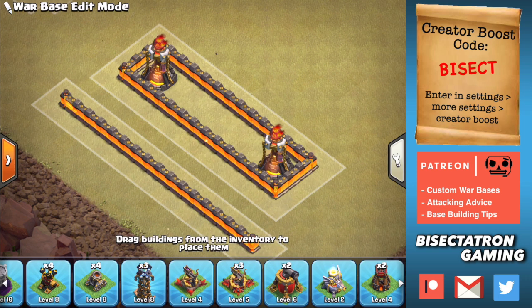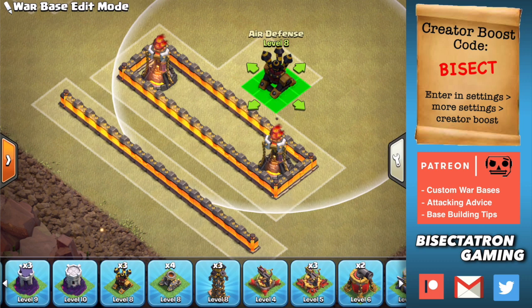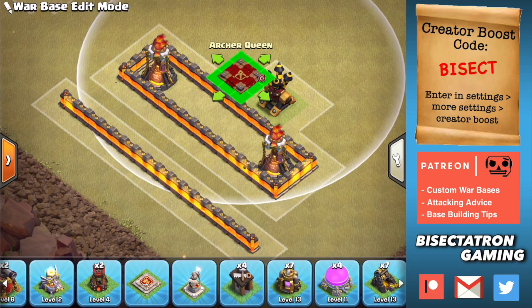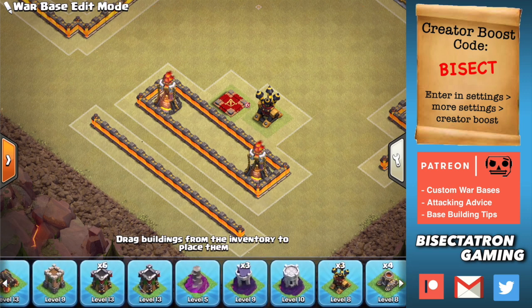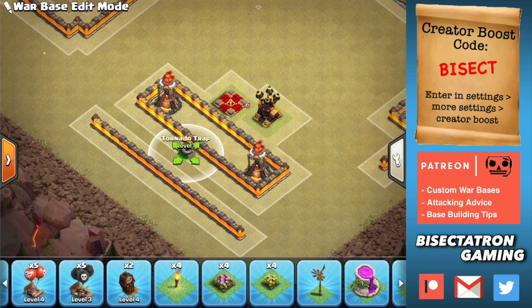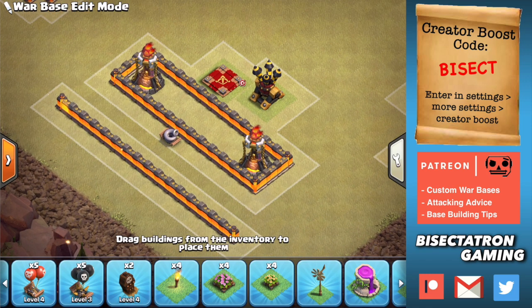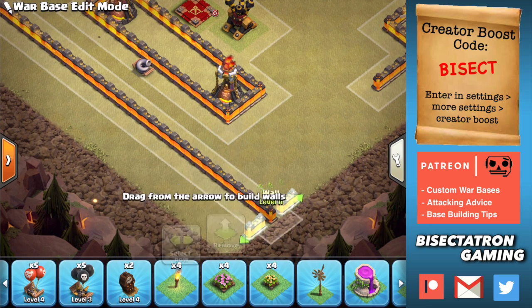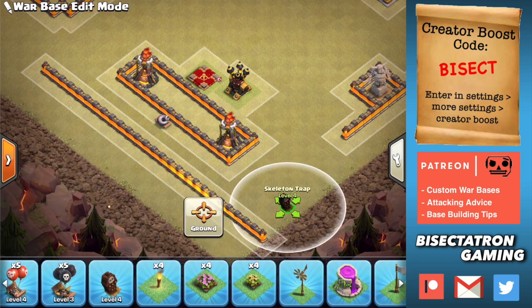If you're worried about someone having the queen walk along inside that first compartment and take them both out, just put an air defense back there — it'll shoot down any healers as the queen walks past. It's also good to put your queen here, because she's very well protected. The tornado trap would go somewhere in here among other defenses. I really like this at Town Hall 12 and 13. The gap between the infernos means you're not going to have something take them both out at the same time. Make sure the compartments continue out so a smash attack with Yetis or Pekkas can't smash straight through — you want some uncertain pathing going out in either direction.